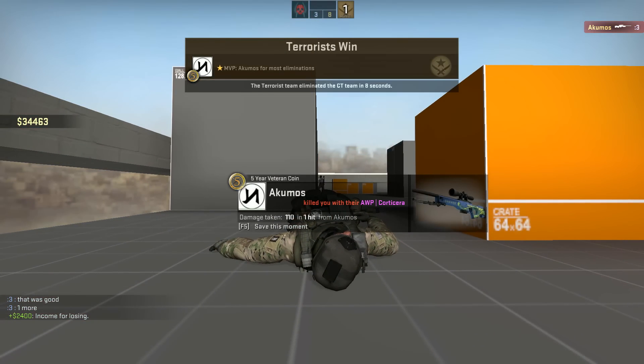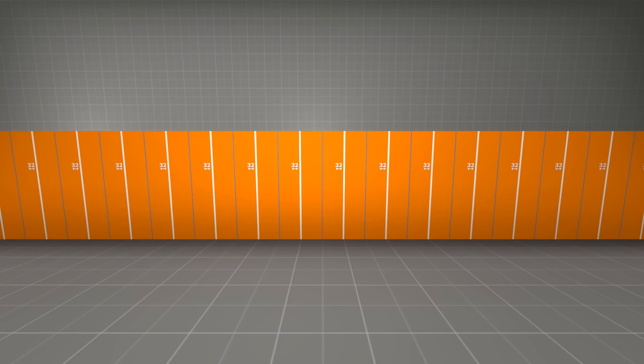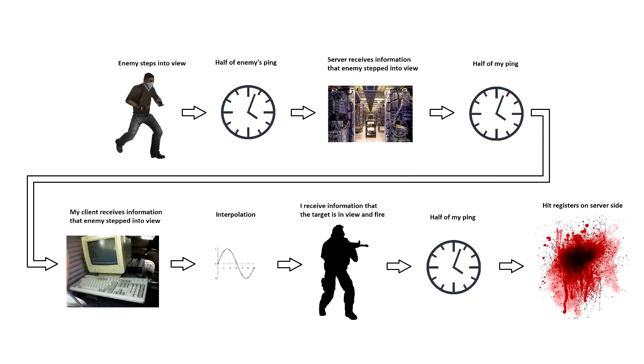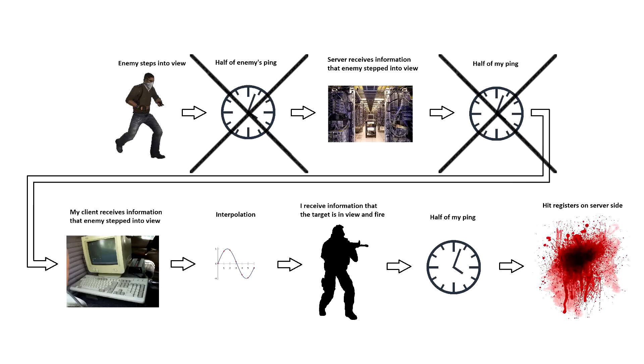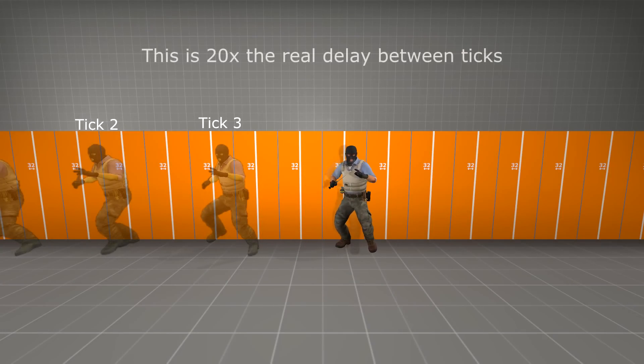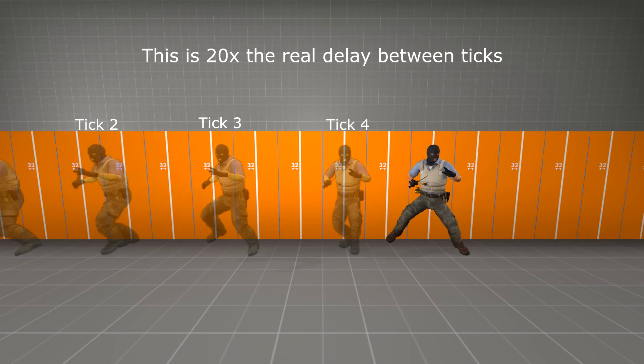When you see a player run smoothly across your screen, what you're really seeing is an interpolated estimation of their position between ticks. To explain, let's first imagine there's absolutely no ping between the player you see, the server, and yourself, so the only delay between perspectives is entirely interpolation.